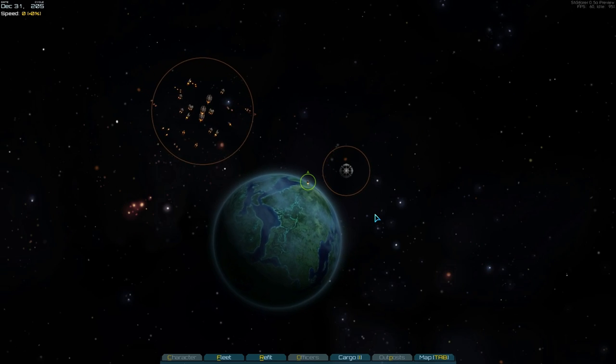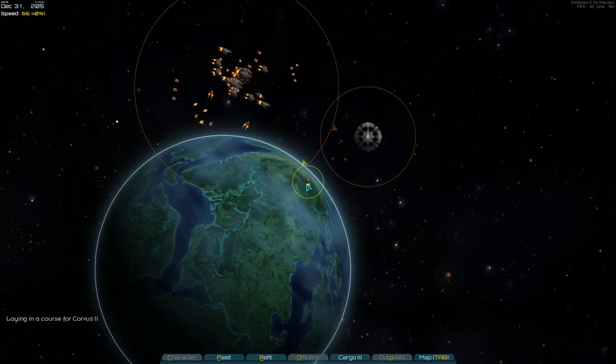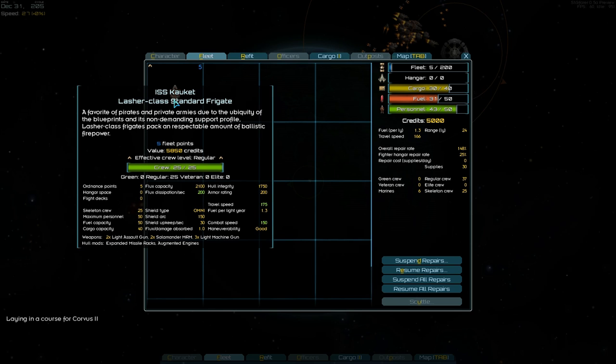You can start your game, and what ends up happening is you start with this — a bit of a downgrade. This is your fleet. You start with one ship, a Lasher class frigate. These are pretty good for fighting small ships but will get easily annihilated by anything else.